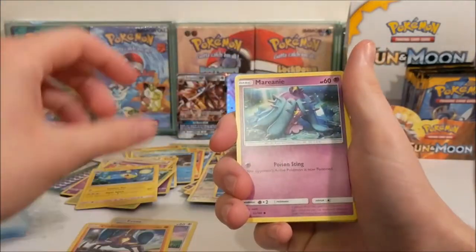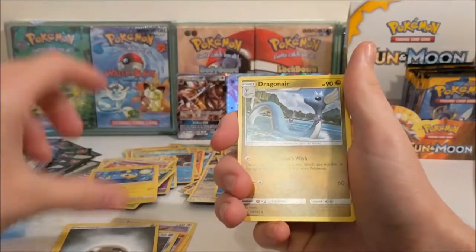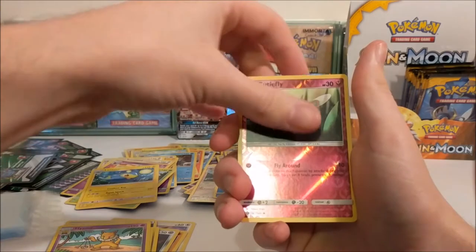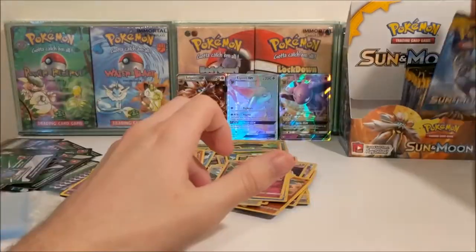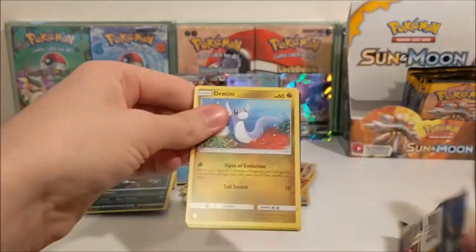Eevee, Crabrawler, Mimikyuu, Alolan Diglett, Dewpider, Steel Energy, Dragonair, Comfey, Hypno, Crawdaunt Reverse and a Sharpedo Hollow Rare. I kind of feel like we should get one more GX. I don't think we will, but I kind of feel like we should.